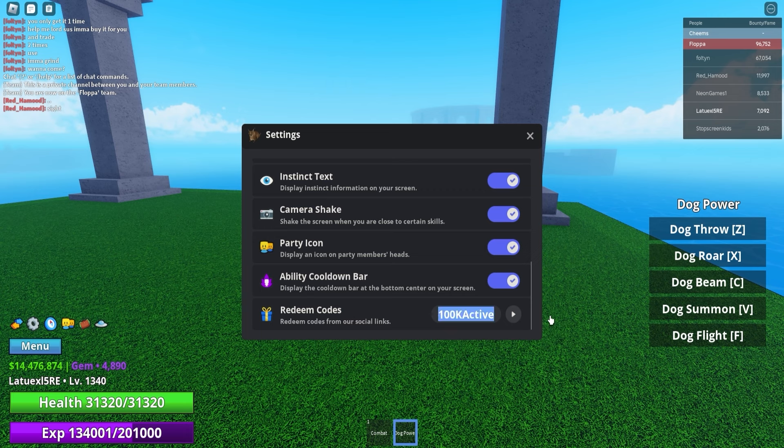Next up, use code '100k active'. Then we've got '70k active', which will give you 750,000 cash and 750 gems. After that, use code '40k active' for 1,000 gems — it's insane how much gems you can get for free. Then use code '20k active' for 850,000 cash and 850 gems, and '10k active' will give you a bunch of cash and gems as well.